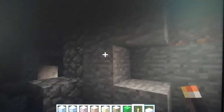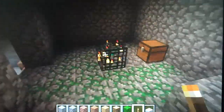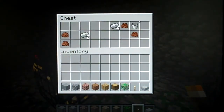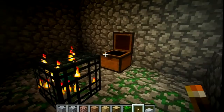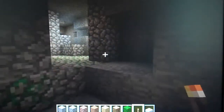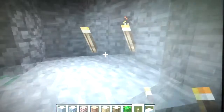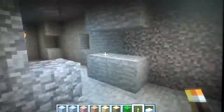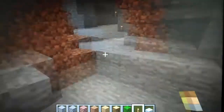There's a dungeon right here — it's a zombie spawner — and there's cocoa beans, iron, and an iron bucket in here. There are a couple more dungeons I found but I don't know where they are right now. I found another chest with lapis, redstone, and a lot more iron.